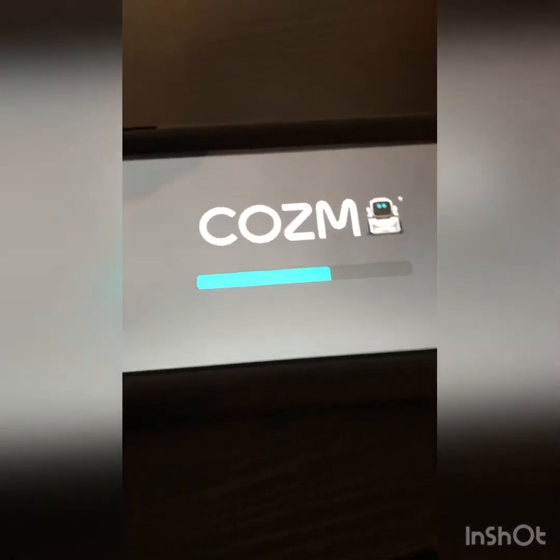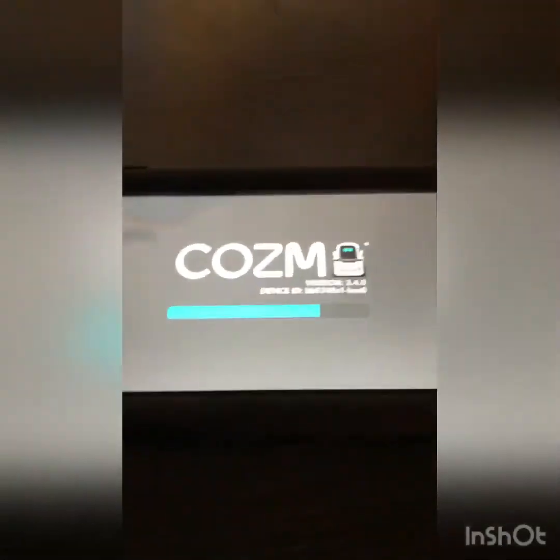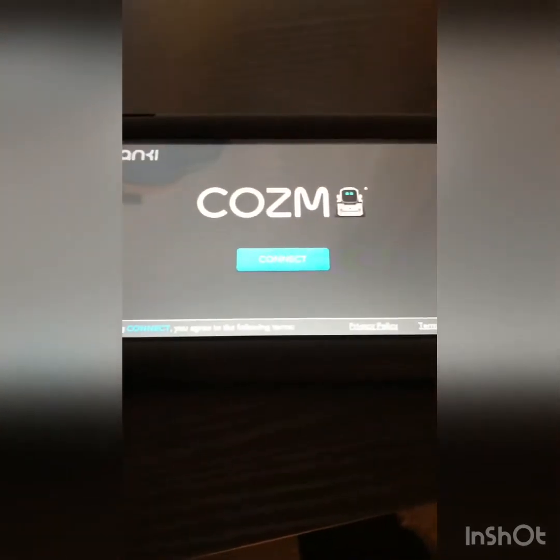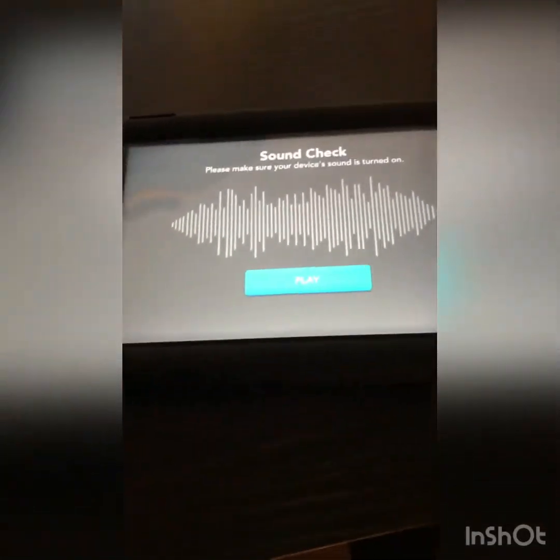So it's loading. I'm going to come back when it's done loading. Okay, so here it is. I'm going to click Connect. It says: 'Sound check — make sure your device's sound is turned on.' So you have to turn on your device's sound and then click Play.